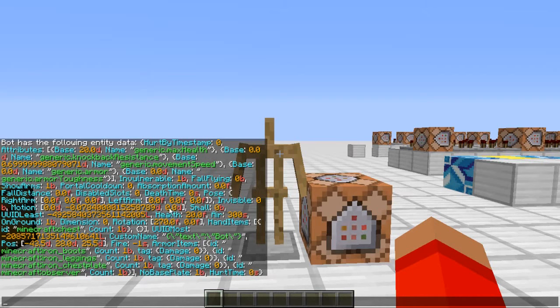Now this is a different armor stand I have in the level. Let's find the pose data. There it is — pose, right arm: 0.0, 0.0, 0.0, and left arm is the same. So both his arms are down to the side.